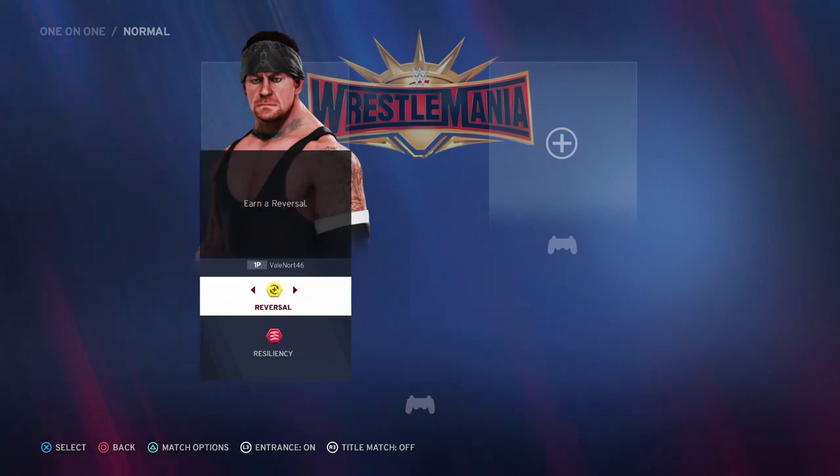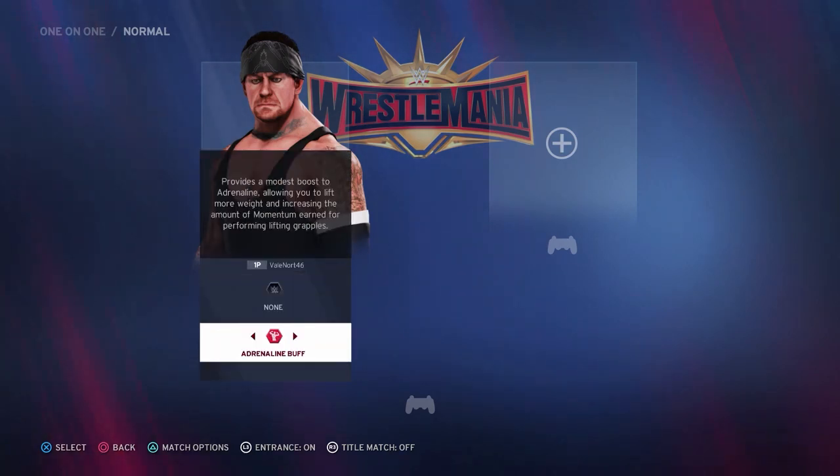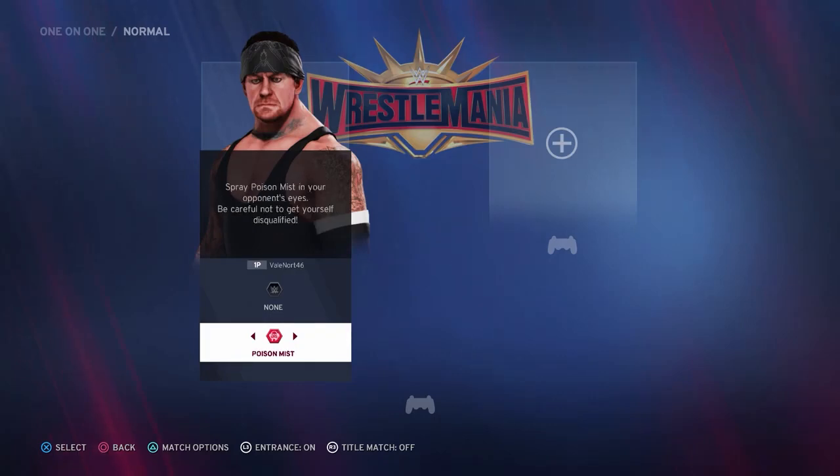Payback is an additional ability that, if used during a match, gives you an advantage over the opponent. In this case, Blackout makes the arena go dark and you have the element of surprise on your opponent. From the main menu, select Play, followed by 1v1, and finally Normal Match.